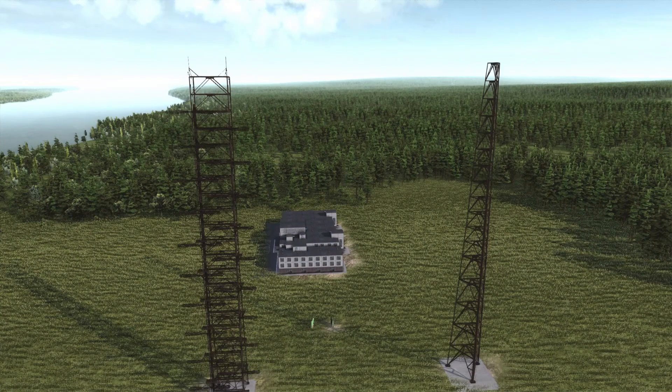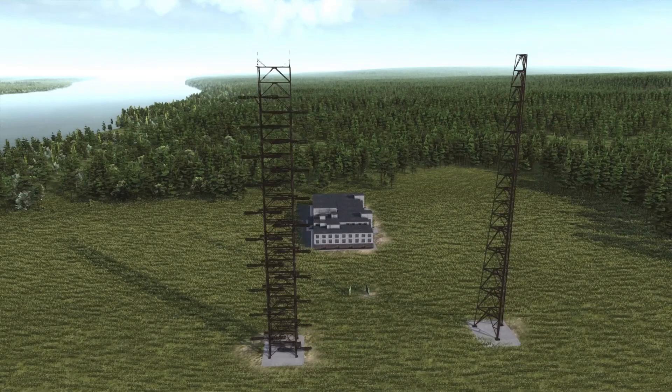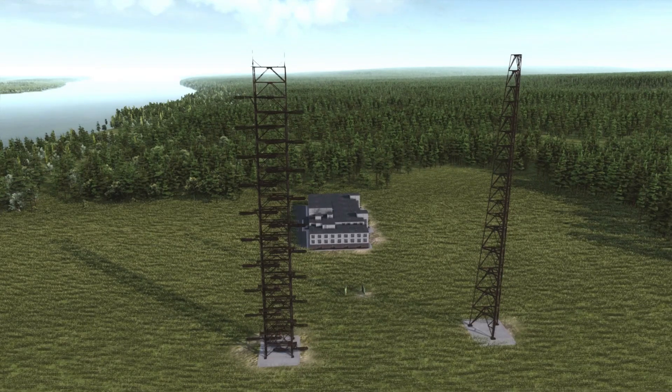Duga was a military object. Officially it was just a radar, but unofficially — you know what I mean. There was a fishy thing going there. If you played Stalker, you would know. It was a military complex near what is today Ukraine, in the Chernobyl region. Definitely something you should explore and read about — it was absolutely amazing. I think it was an early radar system that used even the atmosphere to bounce the signal off, so you can detect missile launches half a planet away or something.